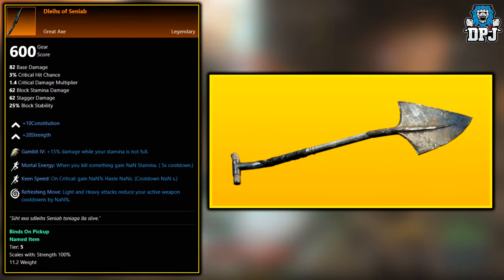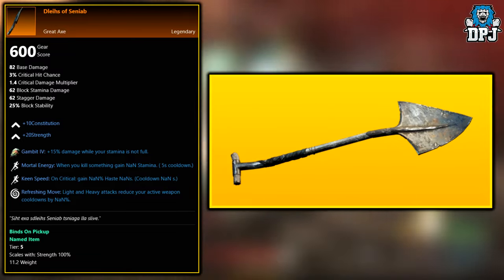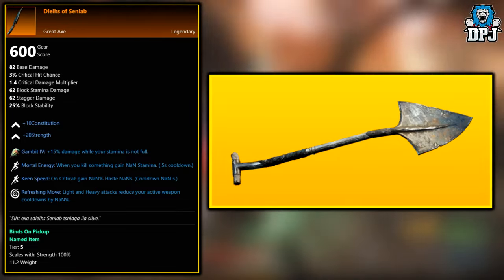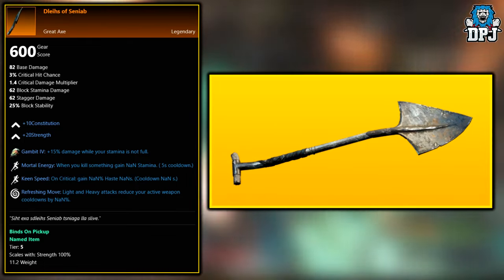Next up, we have the Delia of Cineb — I think that's pronounced wrong, but who cares. This weapon is a world drop across the board, which I believe is added into the loot pool once you get around the level 40 mark. So look out for this once you pass level 40.